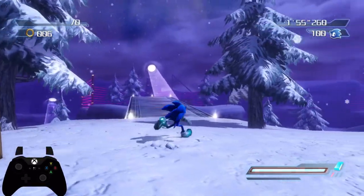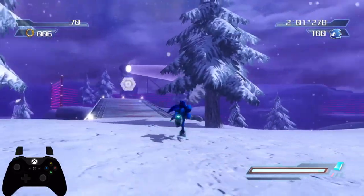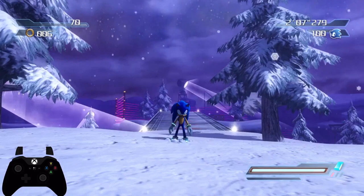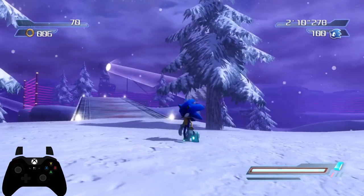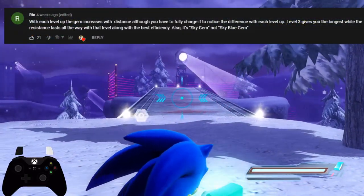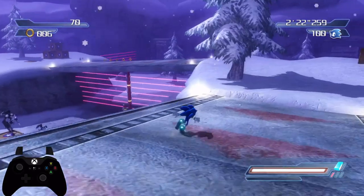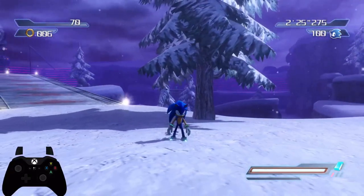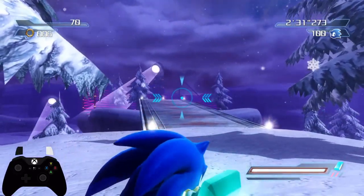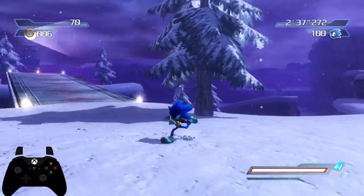Hello! Future Stomo coming back with a couple of amendments to my Sky Gem portion of the gem video. Rio, who I believe speedruns Project 06 as well, left a comment explaining that with the Sky Gem, the longer you hold down the RT button, the more charged up it gets and the farther you can throw it. As you level the gem up to level 2 and level 3 — which I can do with the P06 extended mod — at level 2, we can charge it up and throw it a little bit farther. The distance you can throw it does increase.